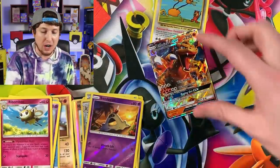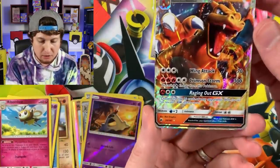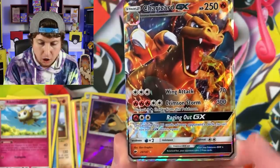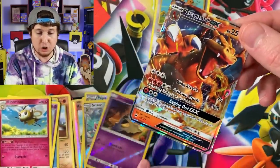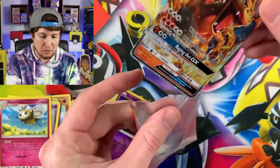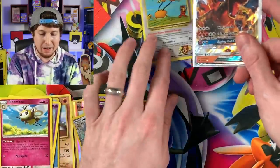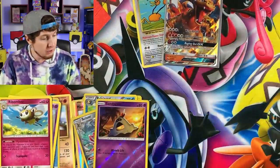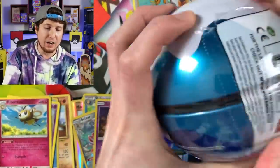Charizard GX - it looks like it's a little bit off-center if you take a look at it right there, look at the sides. Still, Charizard GX, I'm not complaining one bit. You can't complain when you pull a Charizard. Looking very, very lovely. Both tins are kind of delivering so far and I am not complaining about that at all.